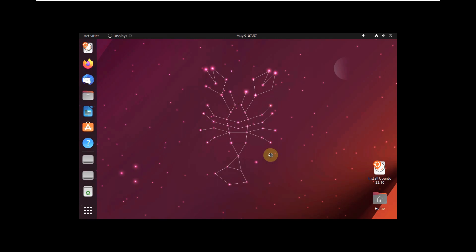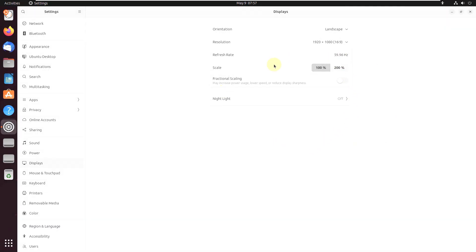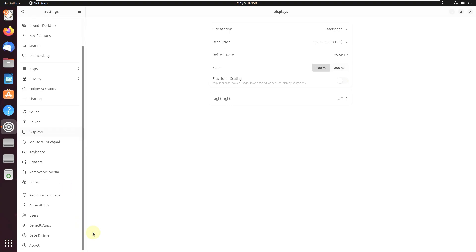Let's change the display settings first because it looks pretty small right now. My monitor is 1920x1080 with a 16:9 ratio — let's change that resolution. Keep changes. If you can't see the text, icon, or font size properly, you can change the scaling up to 200%. There's also fractional scaling available. For a 1920x1080 monitor, 150% or 120% fractional scaling is a good option.